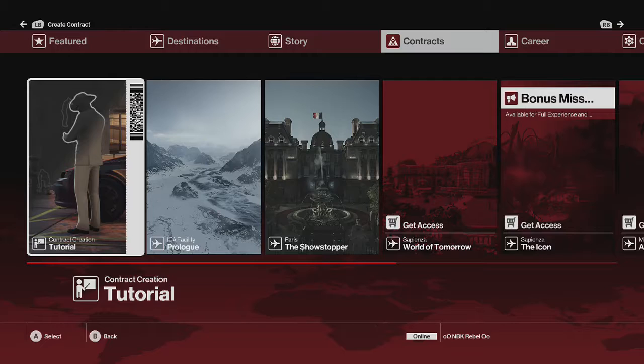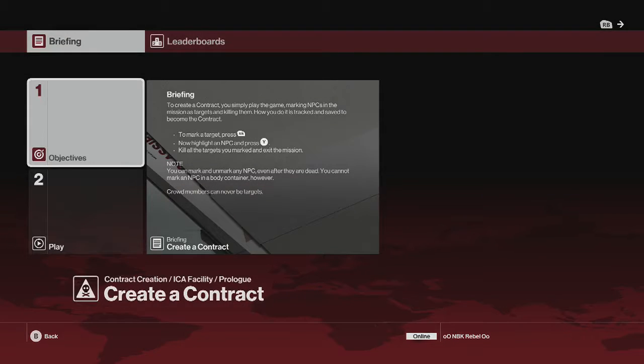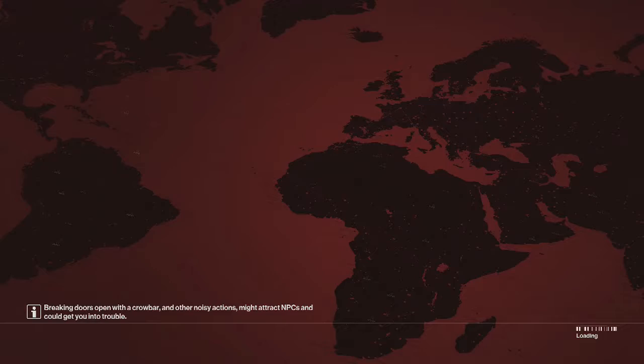Welcome back to my first playthrough of the Hitman intro pack. We just did the contract creation tutorial in the last video, so now we're gonna create one for fun. We'll do the Colonel Sanders one — the guy in the white suit really does look like Colonel Sanders. It's easy, but this is just doing one contract.